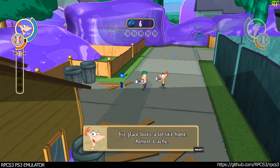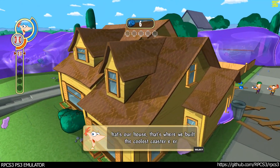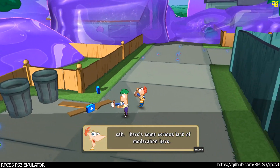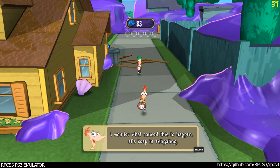This place looks a lot like home. Almost exactly. That's our house. That's where we built the coolest coaster ever, with the notable addition of a large second helping of dessert. Yeah! There's some serious lack of moderation here. I wonder what caused this to happen. Let's keep investigating.